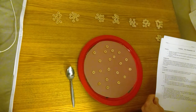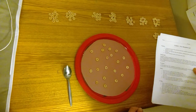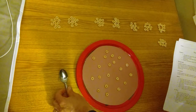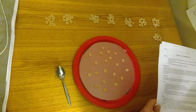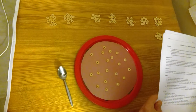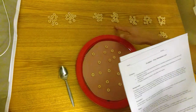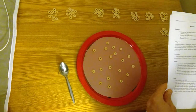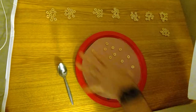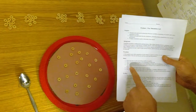Here is my setup for this predator-prey simulation lab. I have it already pre-set up where I have Cheerios representing my mice, and then this spoon will represent my coyote. I have multiple piles of 10 Cheerios so I can more quickly set up my habitat. This tray here is representing my habitat.